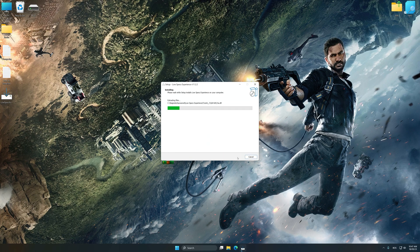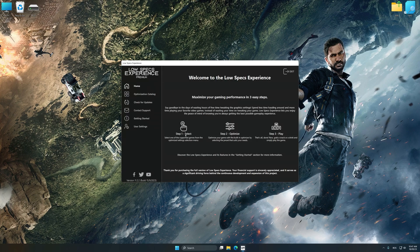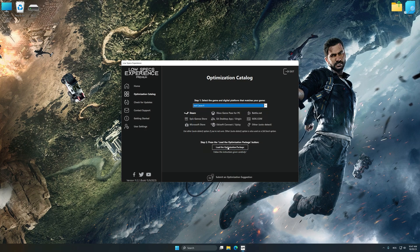First of all, start the installation process for Low Specs Experience. Once the installation is complete, start it from the newly created desktop shortcut. Now select the optimization catalog, select the applicable digital platform, and then select Just Cause 4 from the drop-down menu. Once done, press Load the Optimization Package. Low Specs Experience will automatically detect the supported game version on your system. Now press OK and the optimization control panel will load.